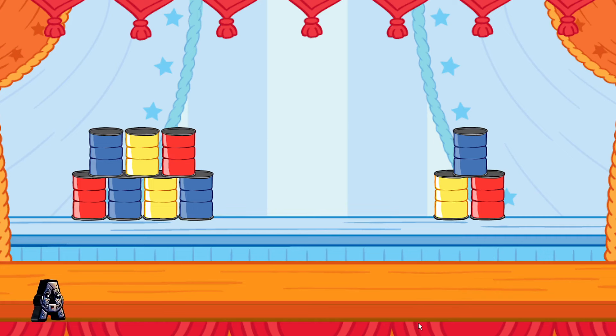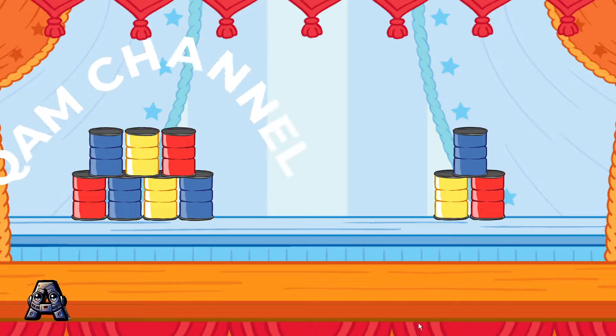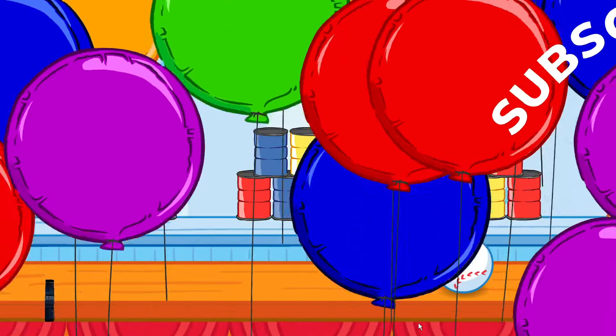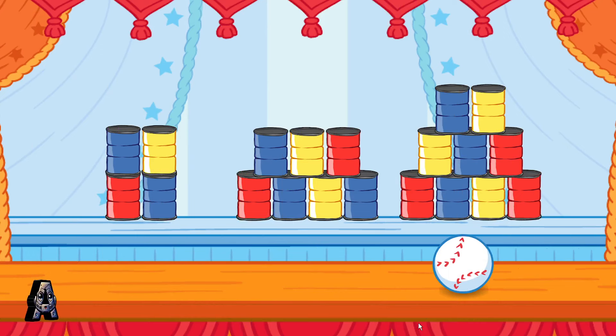Yes! You knocked down the stack that had five cans. That's more than three cans and less than seven cans. Let's do that again. Knock down the stack that has more than four cans and less than nine cans.